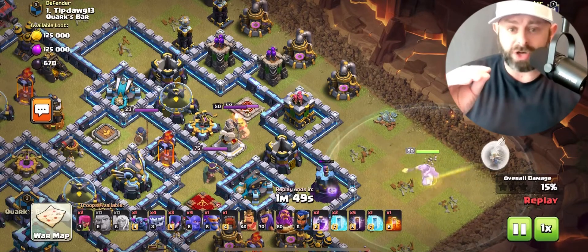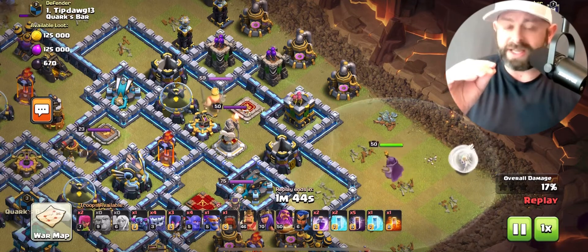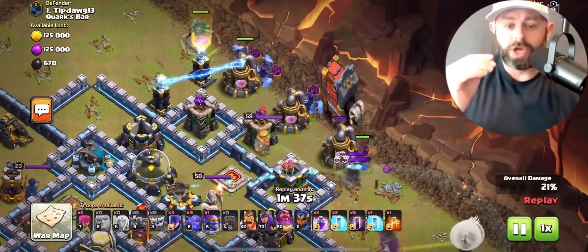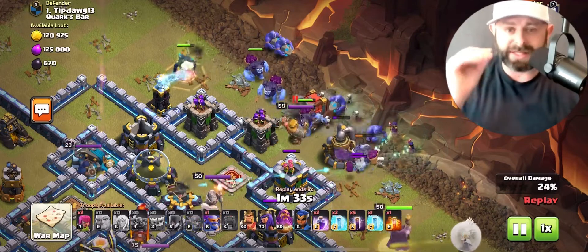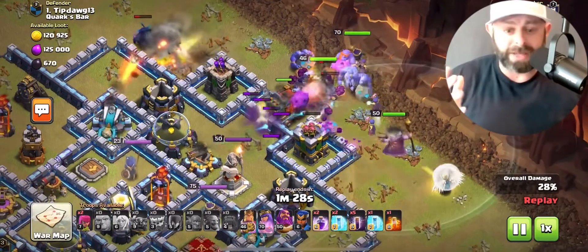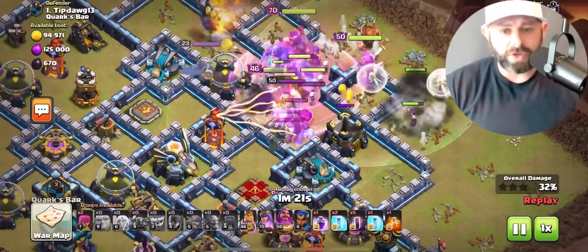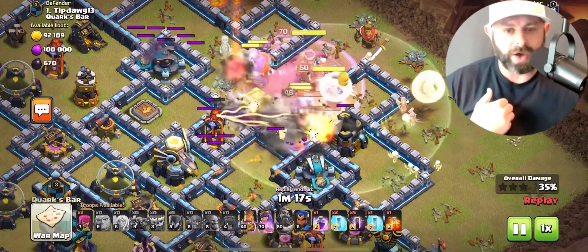He does have those two scatter shots with high damage, so watch how he decides to protect against this. He does this attack the exact same way every time, and I love that — whenever you're doing attacks, you want that muscle memory. You want to be able to say: I'm looking at this base, I know how I'm going to hit it. Here comes the main army — he's bringing in his Yetis, bowlers, and Witches. Interestingly, he did not use a Log Launcher, which I might have chosen. Instead, he goes with a Wall Wrecker.